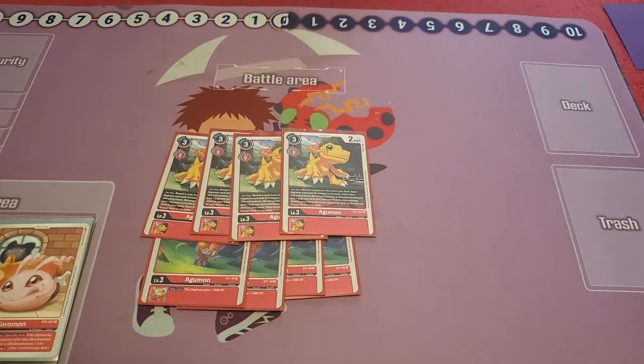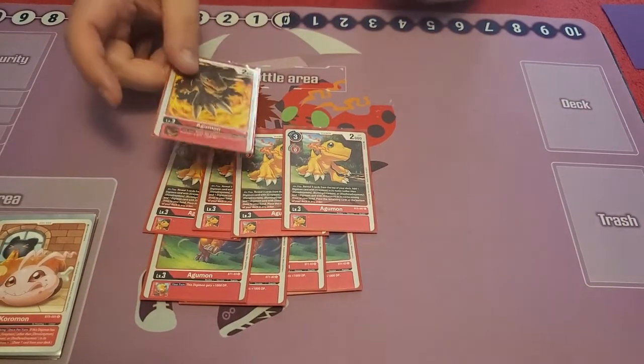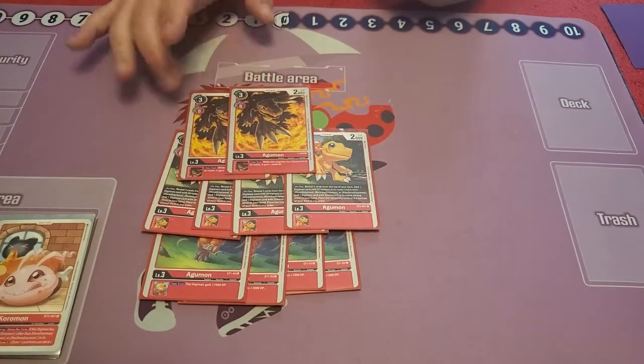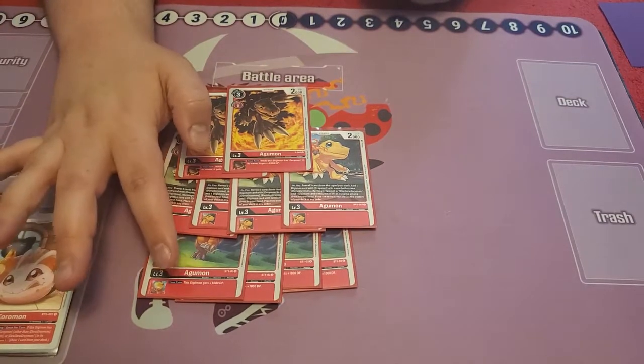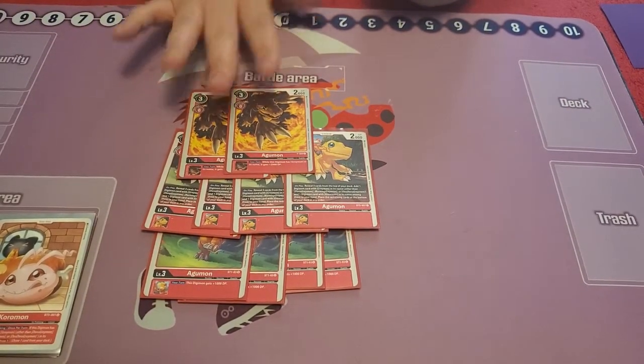So the on-play Agumon is one of our searchers — it really helps us get the cards we need to see. Next we play two of the promo Agumon, where if it has a Greymon in the name as an inheritable, it gets 2k DP. This boosts anything as an inheritable, but this one boosts a Greymon by 2k.